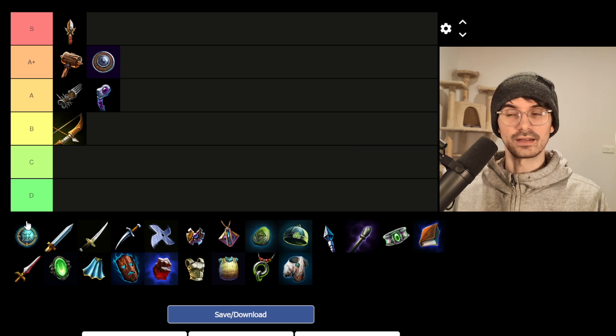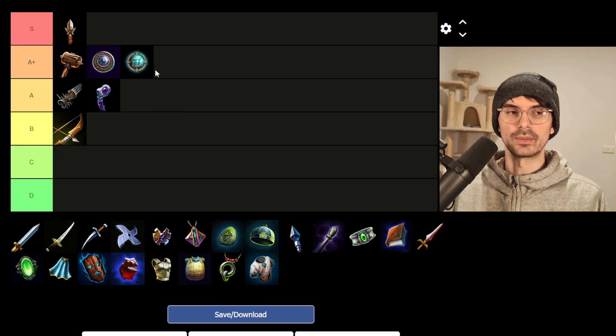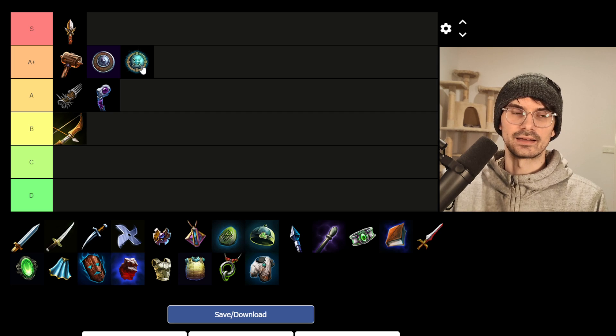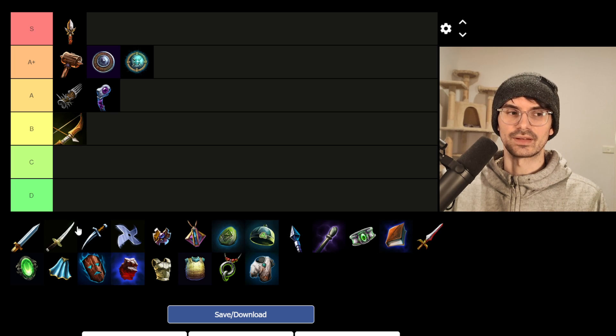Then we have Enchanted Buckler, 650 gold, 10 physical power and 10 magical protection. I think this is actually a very strong item if you're against a magical opponent, because this is the same price and same power as Round Shield, but twice the magic protection that Round Shield has in physical protection. Physical protection is more valuable early game because it protects you from enemy players but also from minions. But in an anti-magical matchup, most of the damage will still come from the enemy guard. And Brunig's Shield is still a valuable enough upgrade to be considered on the aggressive side.